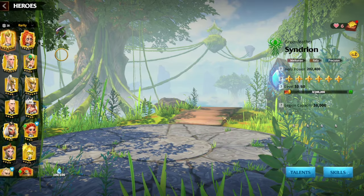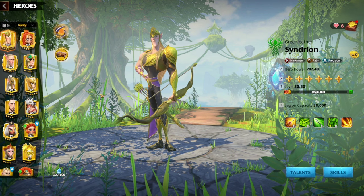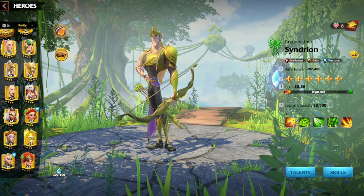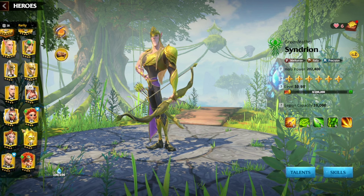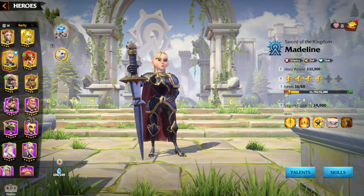So today I'm going to show you guys the talent trees that I used, and then I'm going to show you the video clip of us stopping this farmer killer. So let's go straight to the heroes. I had Madeline as primary and Atheas as secondary.